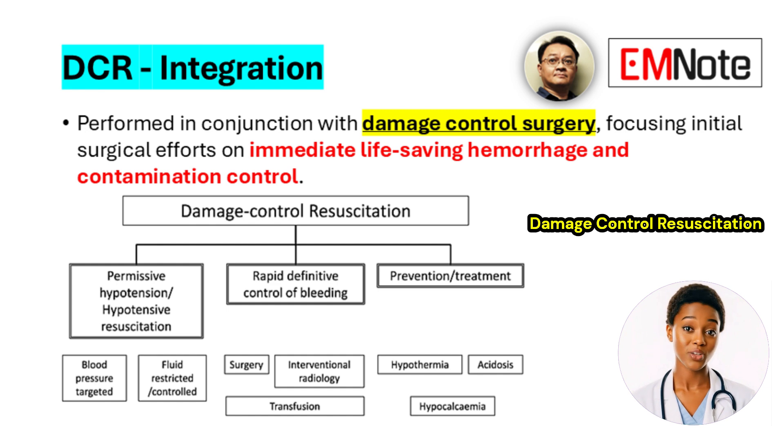Damage control resuscitation is closely linked with damage control surgery. In this surgical approach, the initial operation focuses on immediate life-saving procedures to stop bleeding and control contamination. Definitive repairs are deferred until the patient's physiological condition has stabilized, allowing them to recover from the initial severe shock and coagulopathy.